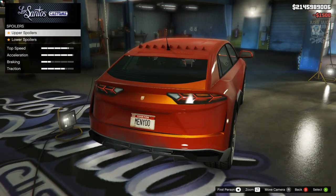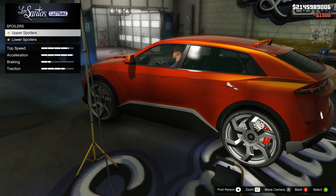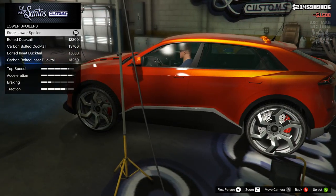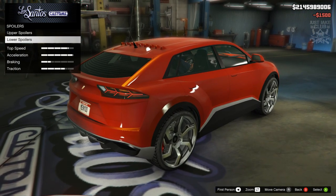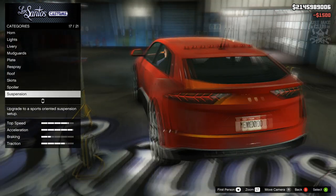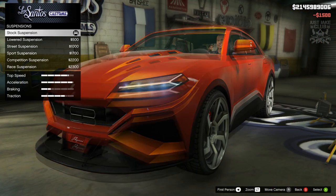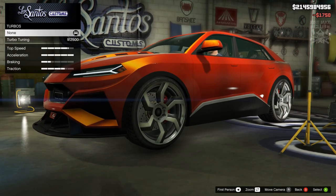The spoiler — we've got an upper spoiler and a lower spoiler. I don't think an SUV should really have them, they look a bit odd. Because we've got the vortex generators, we really don't need a spoiler extension, so we're going to leave it as is. Then we're going to go to the suspension — that drops dramatically. We're going to have race suspension all the way. Transmission, we're going to get a super transmission. Turbo, we're going to get turbo tuning.